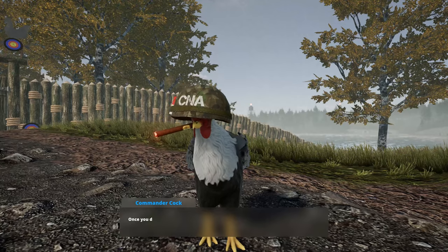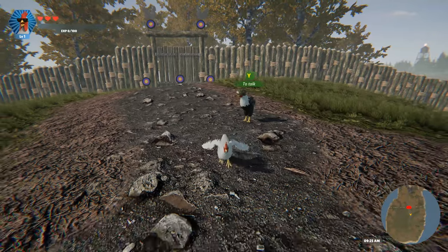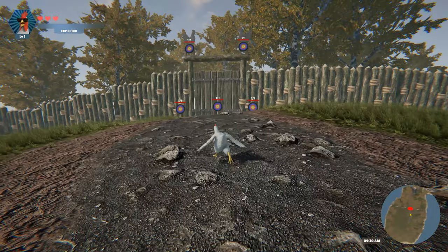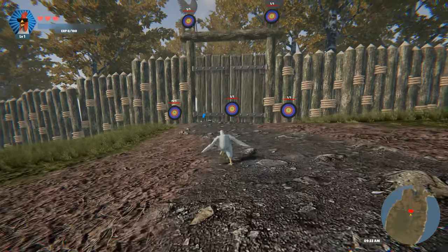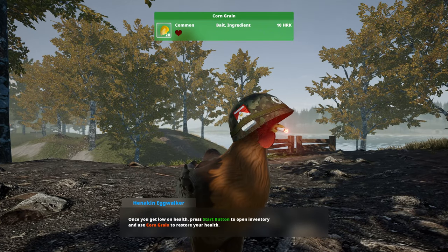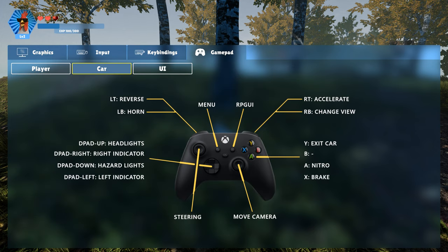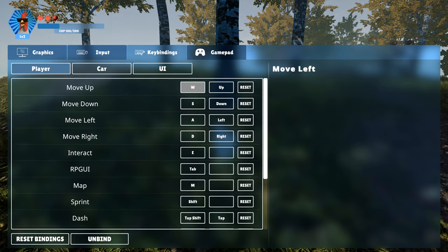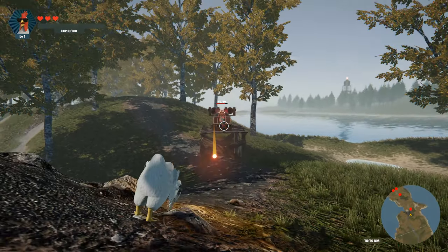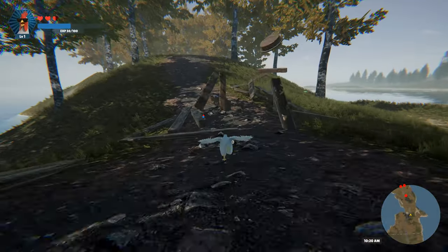The highlight of this update undoubtedly lies in the full controller support we've integrated. Not only can you now enjoy the game using a controller, but we've meticulously tailored the interface to display the appropriate interaction buttons and instructions across all aspects of gameplay, from minigames to NPC interactions. At present, button remapping for the controller isn't available, but fret not — you can easily reference the layout for all actions in the settings menu. We're always eager to hear your feedback, so please don't hesitate to share your thoughts in the comments section regarding the possibility of introducing button remapping sooner rather than later.